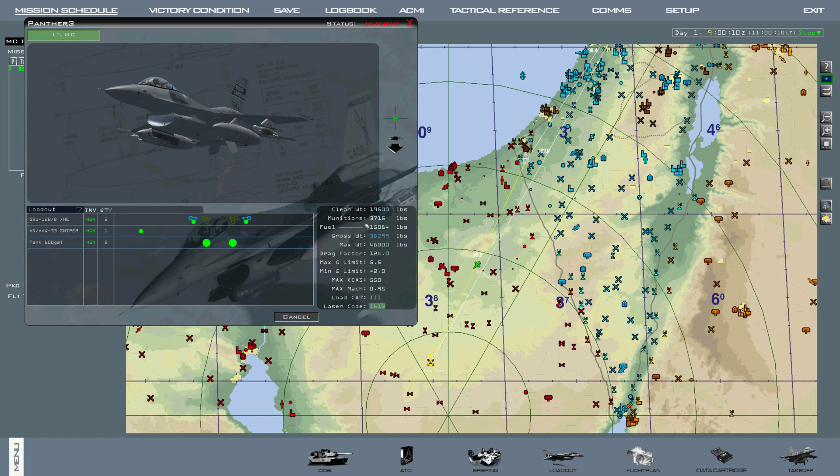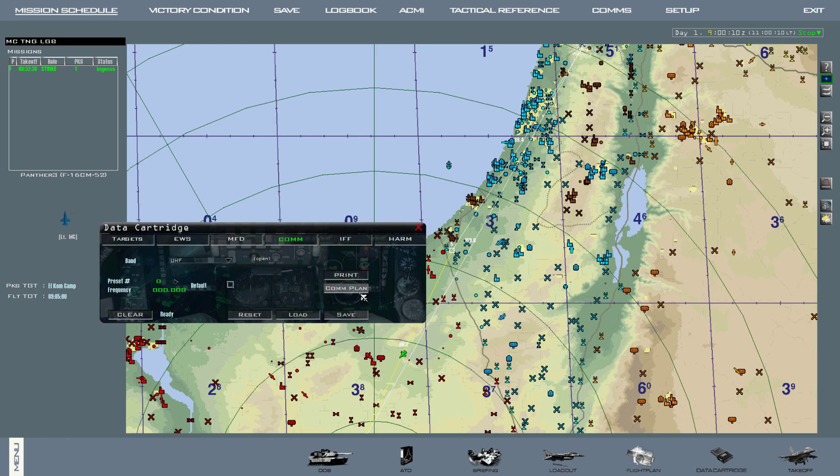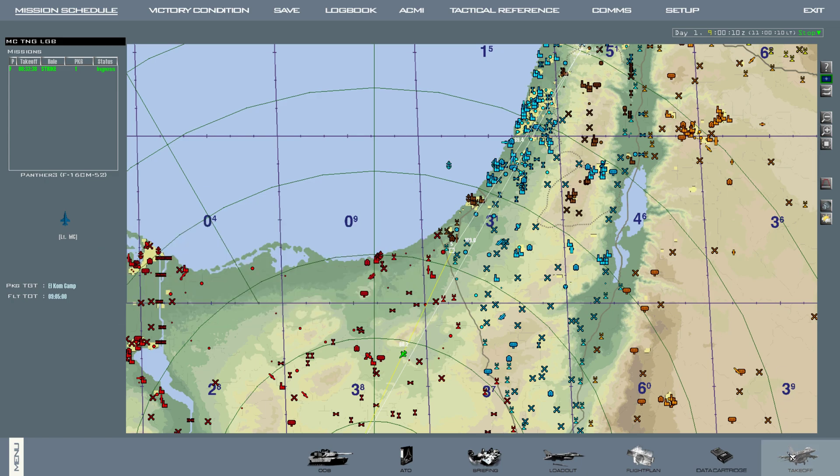By default the code is 1688, so we're going to click our flight, click our plane data cartridge, COM plan, IFF plan, save, and we'll hit takeoff.